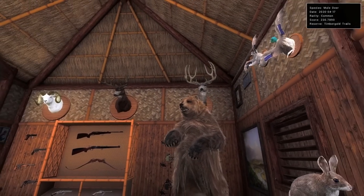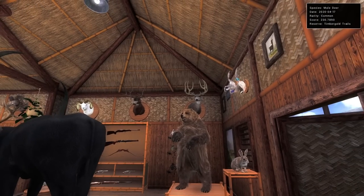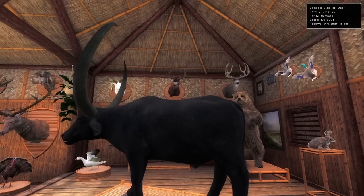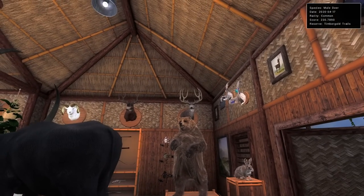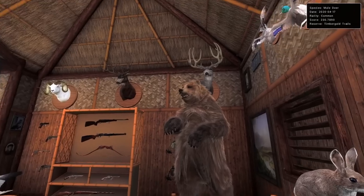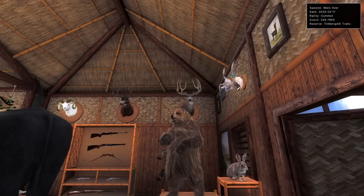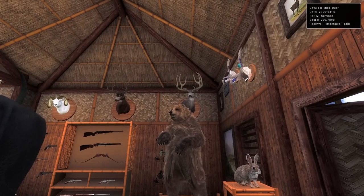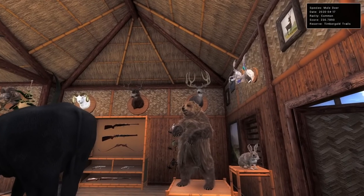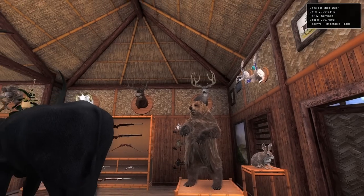Then another one we don't have a clip of — a 230 mule deer. A lot of times when I edit videos I'll sit in a tree stand in Classic, and I did that a lot looking for a 200 whitetail. In this particular instance I was editing a video, sitting in a tree stand on Timbergold Trails. I found out with a 230 mule deer that recording on my side monitor messes everything up. But it is our best mule deer — a 230.7 shot back in April of 2020.